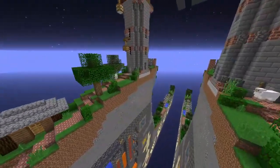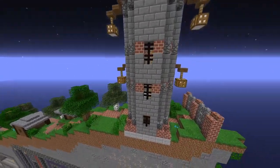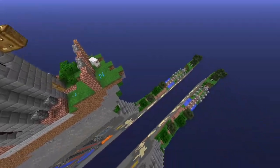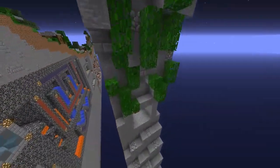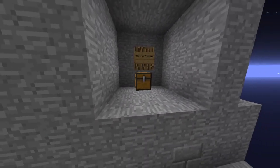Moving past that, we have the watchtower. This has a couple of additional iron blocks as well as some further resources inside. Moving down the cliff, we find more cannon supplies.